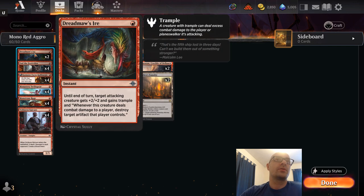I also have two copies of Dreadmaw's Ire. This card gives plus two plus two and trample to an attacking creature as an instant, and when that creature deals combat damage to a player, you also destroy target artifact that player controls. I think this could be quite good against Boros Convoke since they have clue tokens or blood tokens — you can get rid of their token before they can turn it into 3/1s. That's pretty powerful, so it's a nice thing to try out.